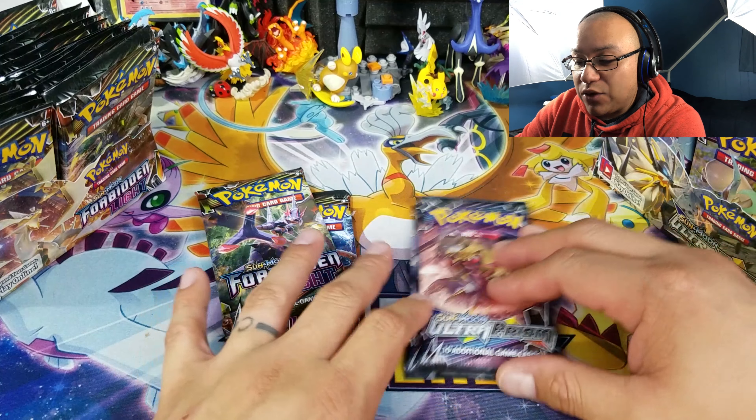Let's go ahead and open up this pack. The code card winners are listed in the description box below. If you see your name down there — whether it's your real name or your channel name — just get a hold of me through my social media links, which are provided in the description and on screen right now, and tell me you want some code cards and I'll send them right away.